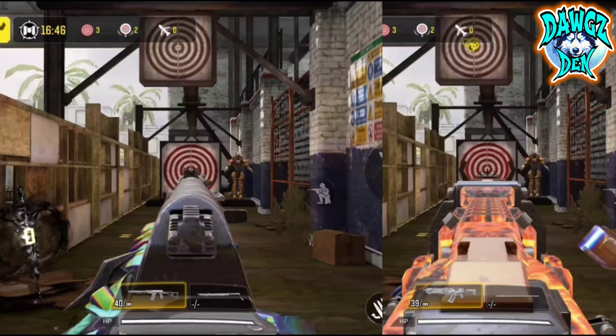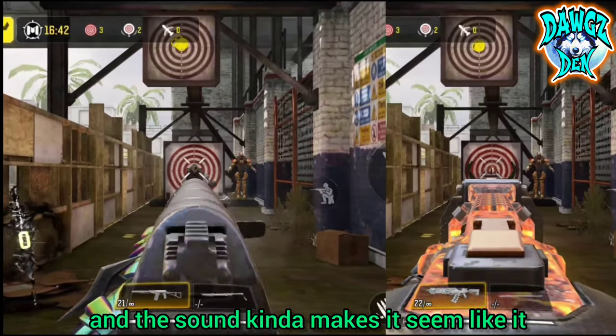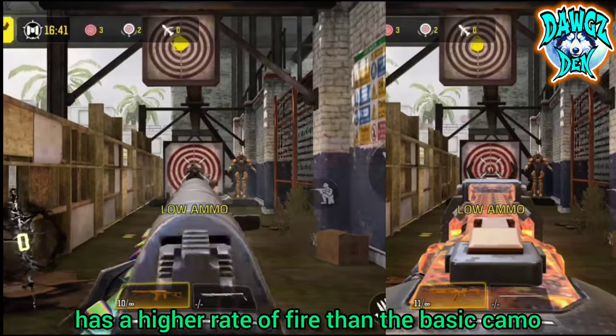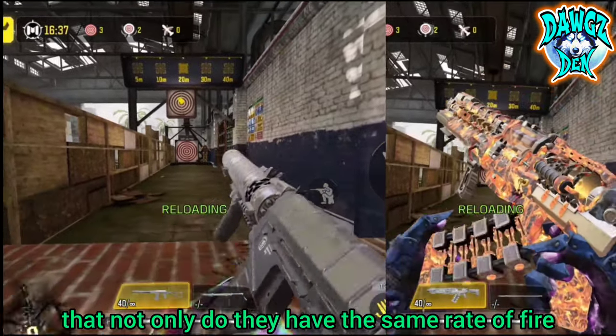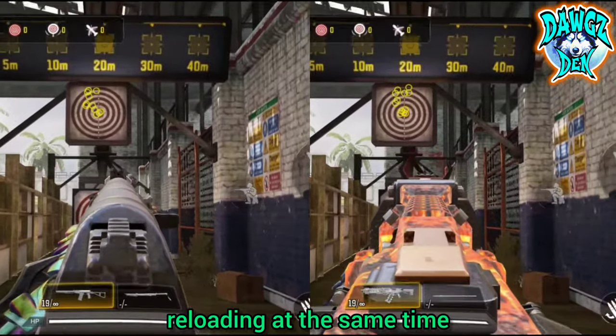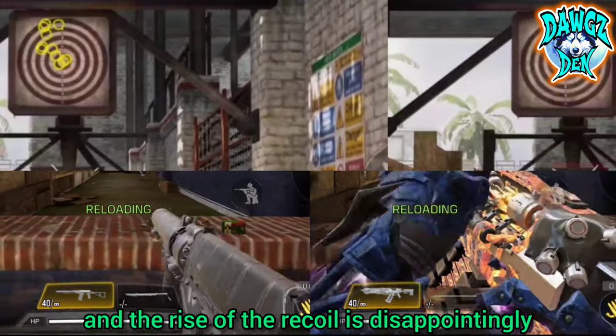So what's next? Some of the weapons sound different, like they're firing lasers or something, and the sound kind of makes it seem like it has a higher rate of fire than the basic camo. But a side-by-side comparison reveals that not only do they have the same rate of fire, reloading at the same time, but the bullet spread and the rise of the recoil is disappointingly similar as well.